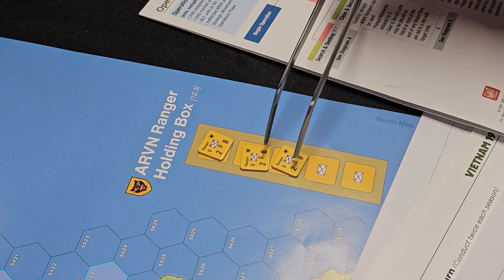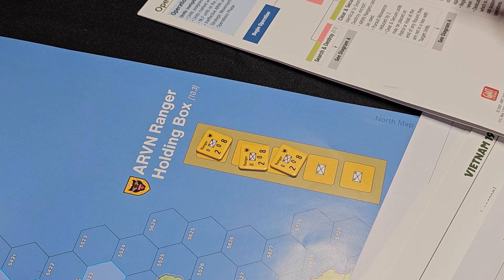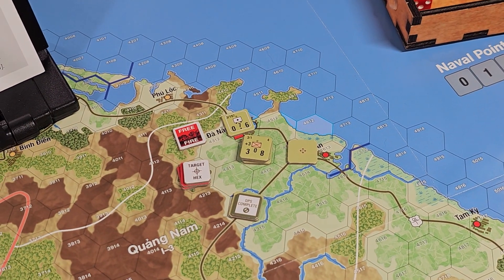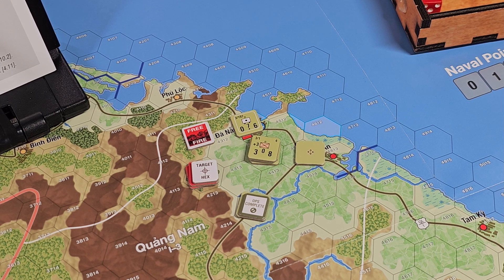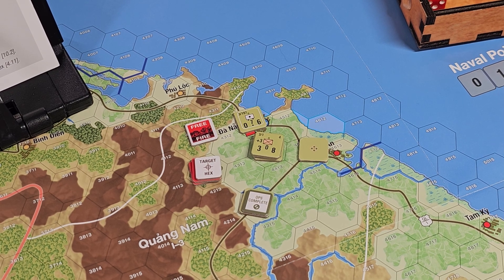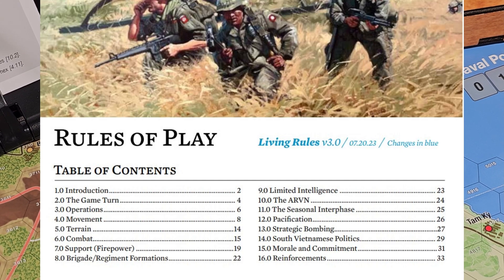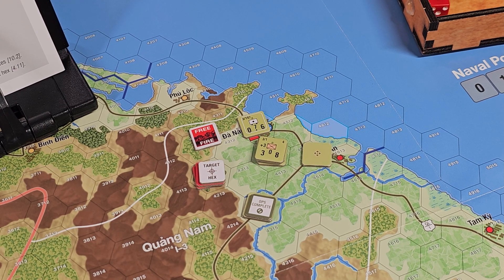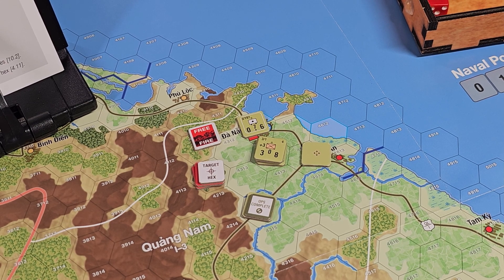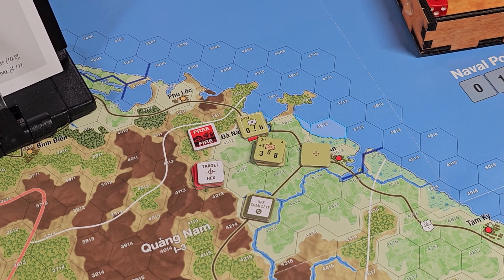Part of the strategy is whether you want to enter the hex so that if they retreat they only get one hex away, since it costs two movement points to exit — you might be able to keep attacking. We forced them back about six miles from Da Nang — not really a victory, but that's how Rangers work. When you're done with the operation the Ranger goes back to the holding box. You can use Rangers more than once during operations, so he'll go back and you're back to having three. That's ARVN Rangers — and another failed op for me.